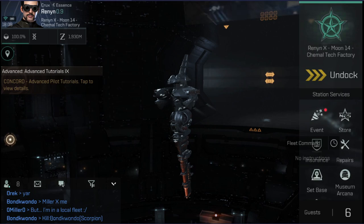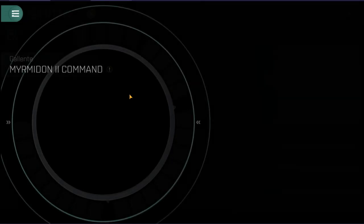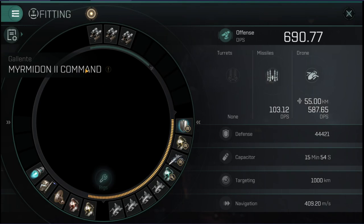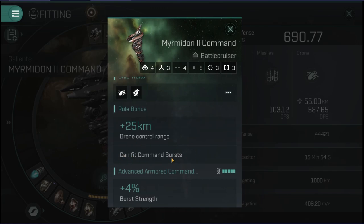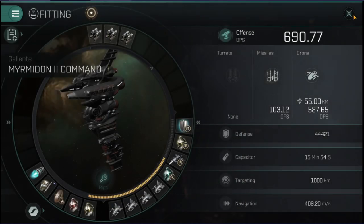First and foremost, these modules can only be used by Command Ships. All of the ships have 'Command' in the name, and when you're in the ship information it has to say 'Can Fit Command Bursts.' There are Battlecruisers, T8s and T10s, and some T8 Destroyers that can also fit these — and those are the only ones. Don't expect to slap this onto your Interceptor or Cruisers expecting it to work.